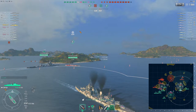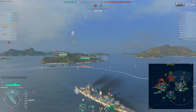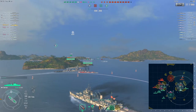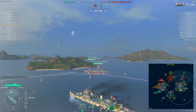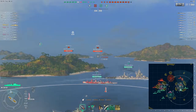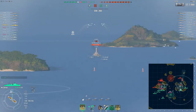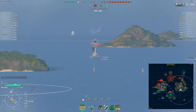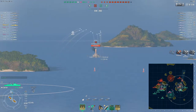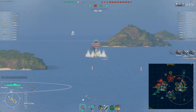There's the Mutsuki's torpedoes coming in — really no danger. Anytime you're sitting in a smoke screen you're really going to want to consider activating hydro, and that's whether you're in a cruiser that has smoke or a destroyer that has access to hydro — use that hydro to your advantage. Now throwing some shots on the Roma coming in — Roma's a strong ship itself, you really don't want to be on the receiving end of those guns.